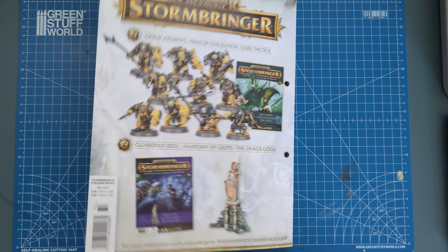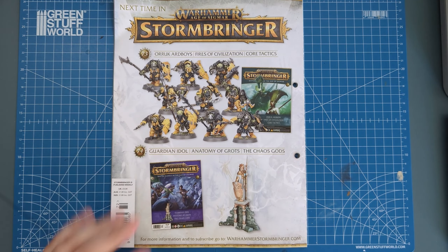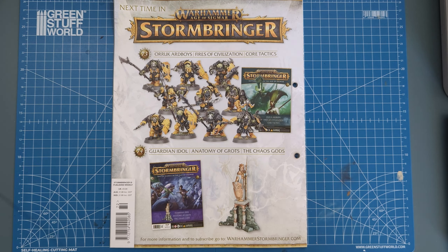Next week we get ten Auric Hearthguard — these are the newer sculpts, pretty damn cool. If you want a really big beefy Fyreslayers army, try and get a couple of copies of this issue, although it's probably going to be difficult as I can imagine loads of Fyreslayers players have snapped them up. Issue 74 is our last bit of scenery — the Guardian Idol. We get two Guardian Idols, so obviously paint them up the same way.